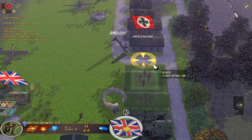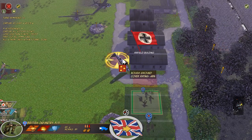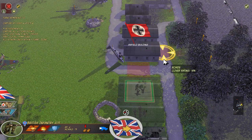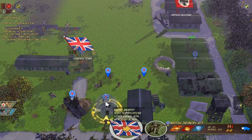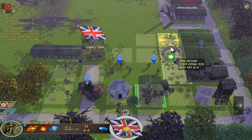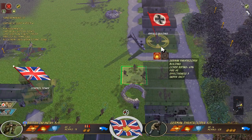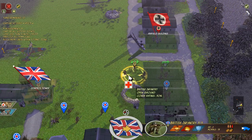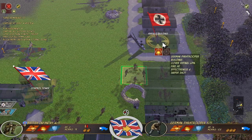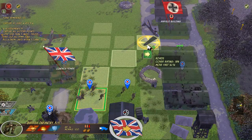Did they fire from there? It seemed like they did. I'm definitely dropping them off here. What we're going to do — I love this unit, so we'll immediately go ahead and use the medic on him. We have to return fire. But unfortunately that airfield building is a little bit of a challenge to take. We'll just overwhelm it with troops like we did before.